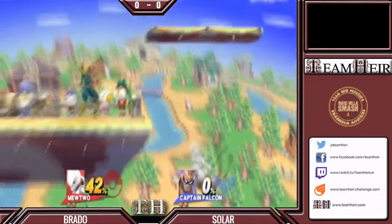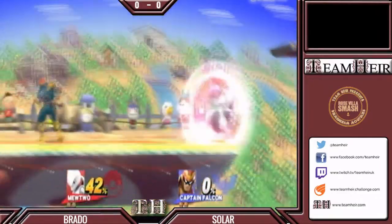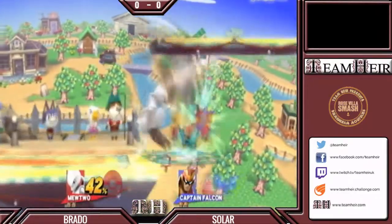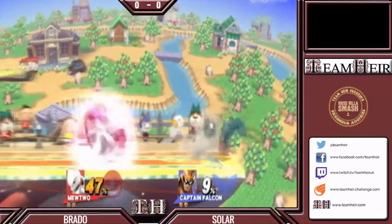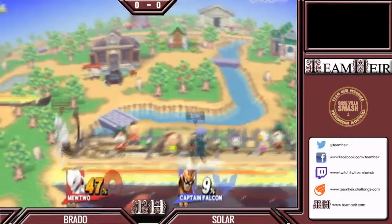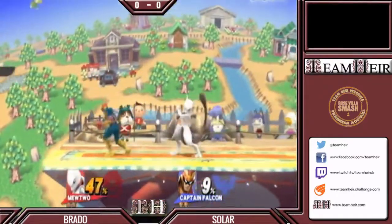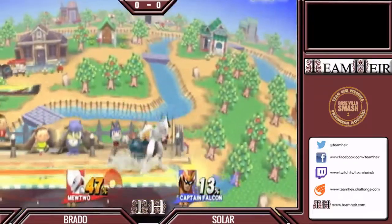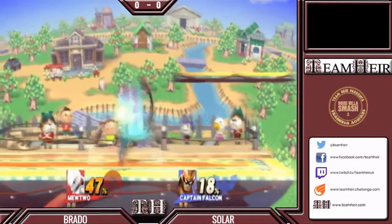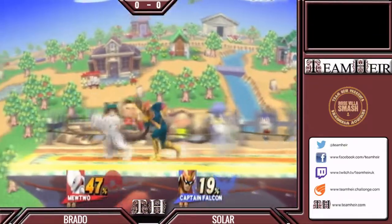So we have first of all a nice down throw to up air coming up from Captain Falcon, also building up a percentage lead. Now the thing about this match is Mewtwo is really light and floaty, which means Captain Falcon will be able to KO him very easily. Did you know that Mewtwo is the second lightest character in the game? Next to Jigglypuff? Only heavier than Jigglypuff. Wow, that is very light.